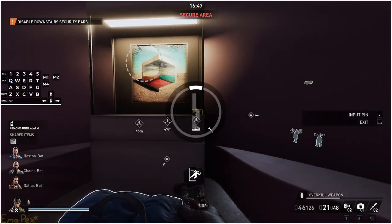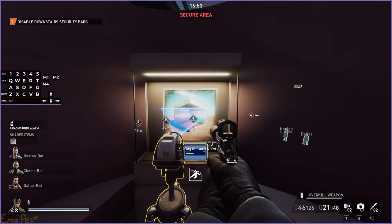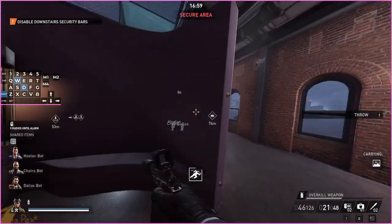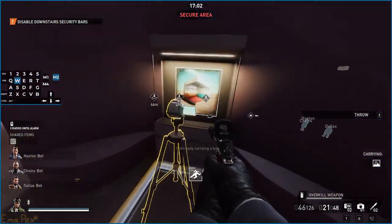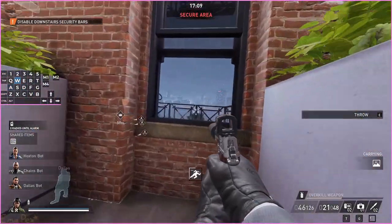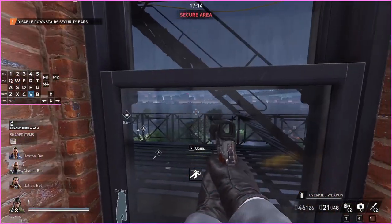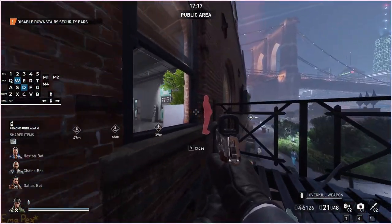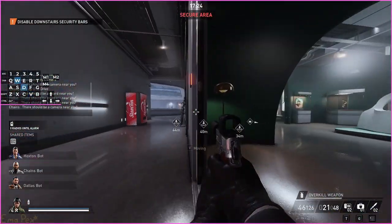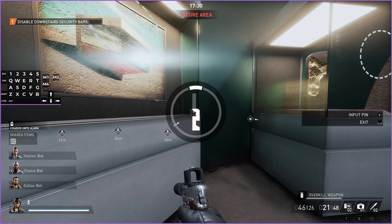This is where the camera comes into play. If you open this it'll immediately set itself up, scan the painting, and then tell you if it's real or not. I know in advance that this painting isn't real because I've had to restart this already. If it isn't real it'll say 'not authentic'; if it is real it'll say 'authentic'.